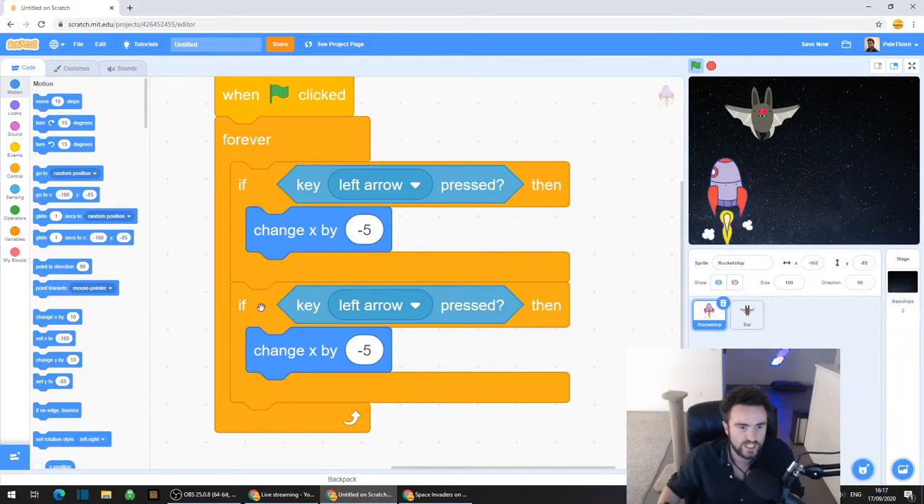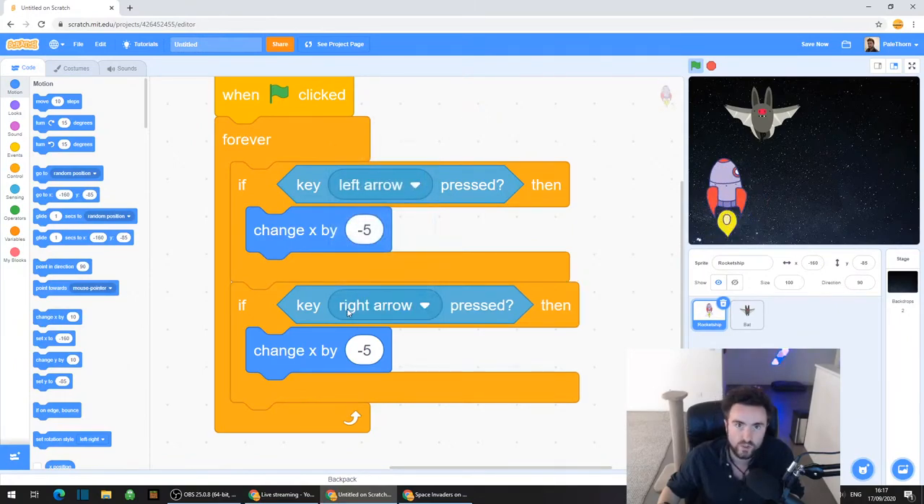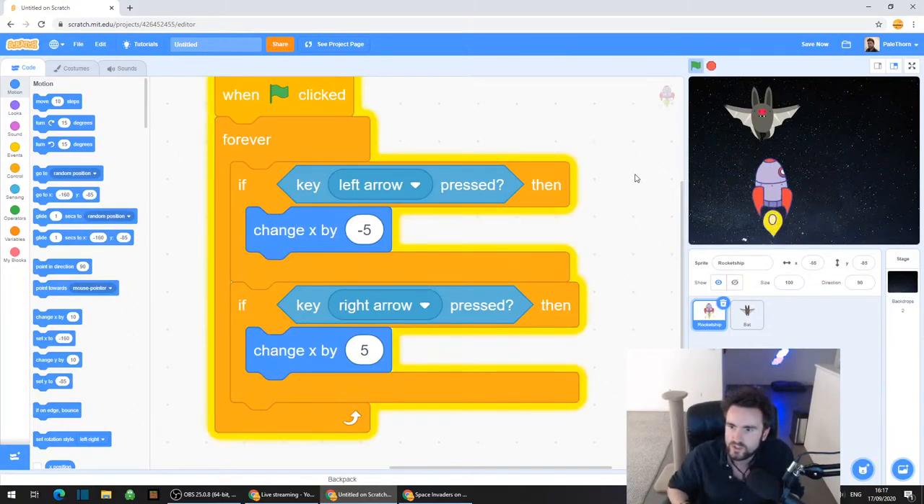So now we should have these two nicely lined up blocks of code, but they both do the same thing. We're going to change the second one. Look for "if key left arrow" - click on that white triangle next to left arrow and change the key to right arrow. Then click on that minus 5 and type in just 5. So now in our game we should be able to go right and go left.